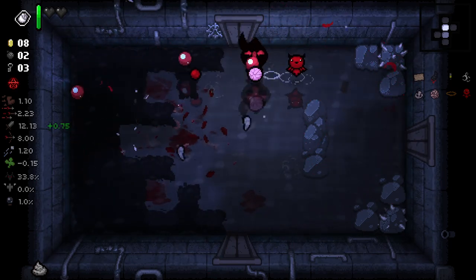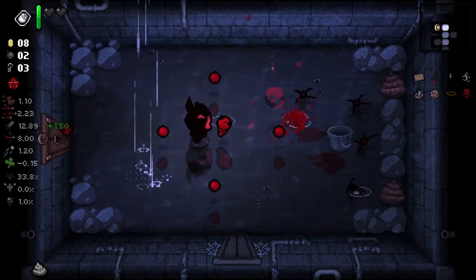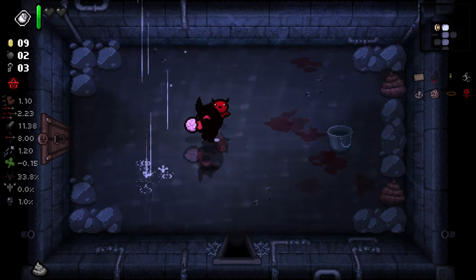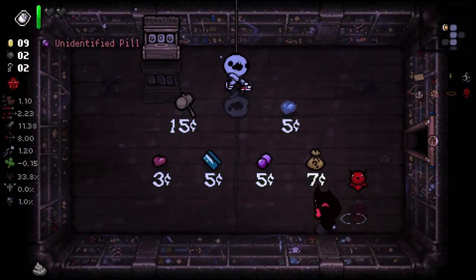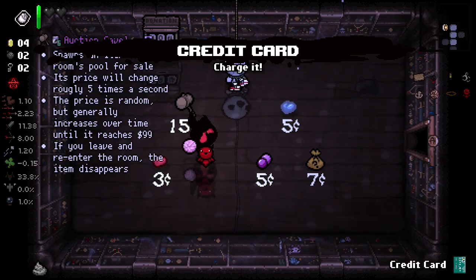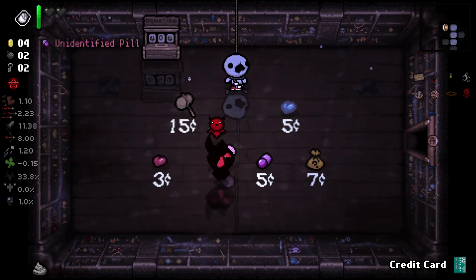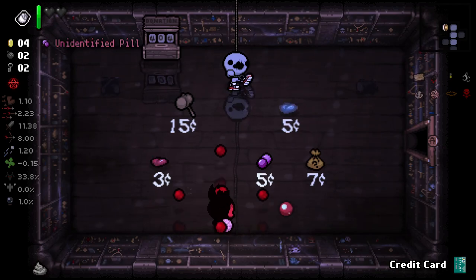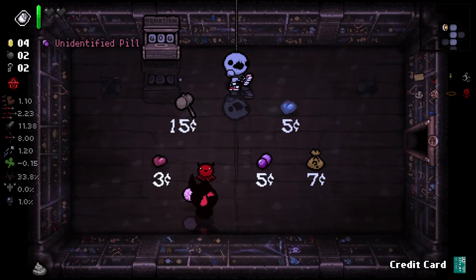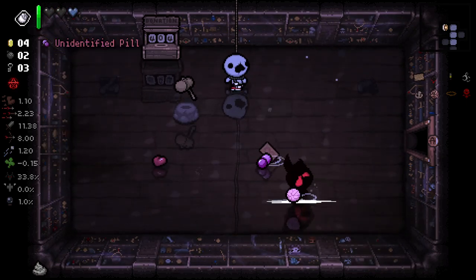I haven't had a Dark Judas run in a long while where I've actually taken it and played it. I literally don't think I've seen it since I last did my way to Dead God, and during Dead God you kind of don't want to use it. We get credit card here. The auction gavel is real good - I think we're going to take it. I love the Unicorn Stump stuff we've got going on right now, but the auction gavel is really, really good.